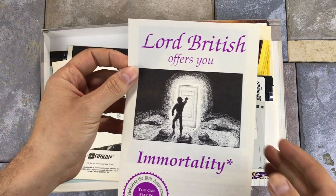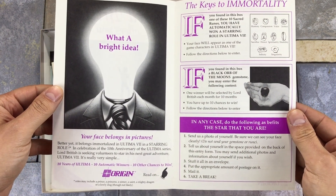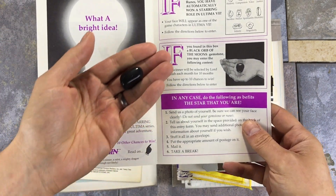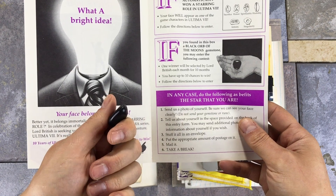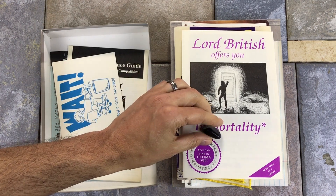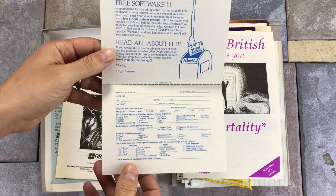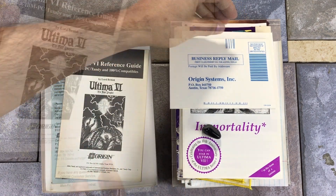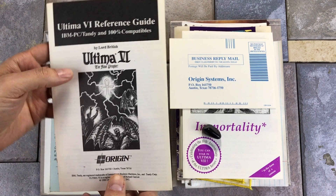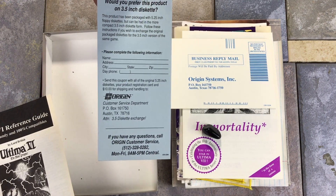Next up we have this pamphlet which has some information about a contest — if you have the Black Moonstone in your box, you are eligible to enter where you send in a photo and can have your likeness added in an Ultima game. I assume all the boxes came with the stone, but I thought that was a really cool addition. We have a registration card where you can sign up to get further information from Origin about upcoming games. And then finally there is a mailer for getting the 3.5 inch discs.